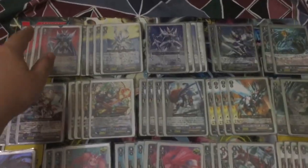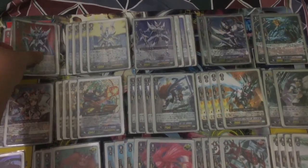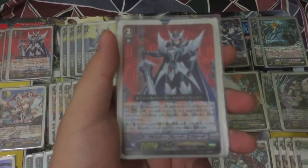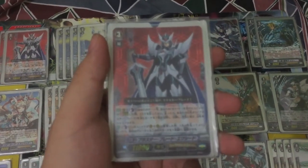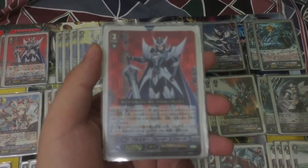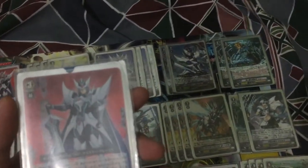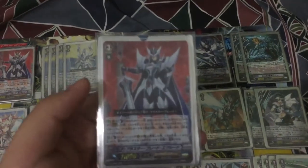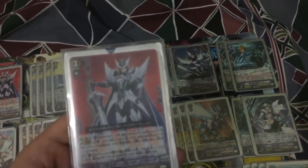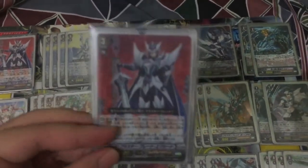First, I play 4 Blaster Blade Exceed. Its skill is Counter Blast 1 — when you strike with a Saber unit, you may pay the cost. Counter Blast 1, search for 1 Blaster unit. And Counter Blast 1: when this is placed on the Vanguard or Rearguard, you may pay the cost — retire 1 of your opponent's Grade 1 or higher Rearguard. So it's a good card. I play 4 of it. He's a good ace.